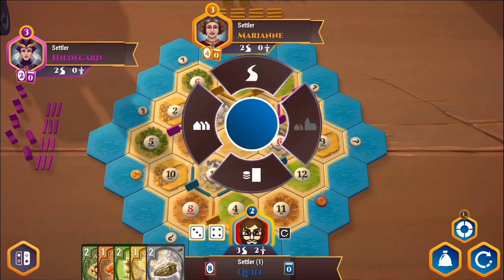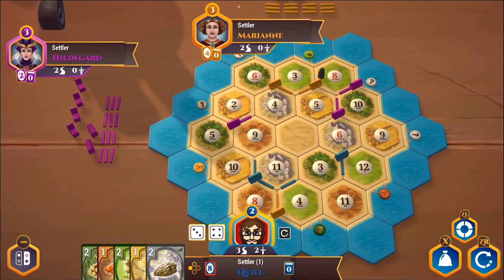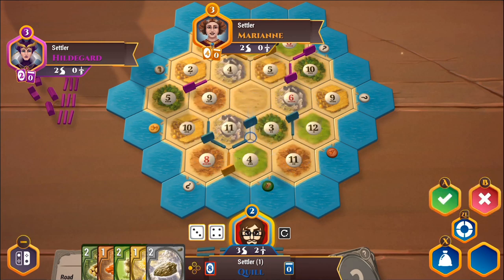I've got quite a few options — I could buy a development card, build a settlement, or build a road. The problem is I can't build a road and a settlement because I don't have another clay. I'd love to build a settlement between the five, nine, ten tile, but I'd have to build a road there first. It might be worth building a settlement between the eleven, three, four tile over here. Settlements are worth a point, so jumping on that opportunity whenever you can is good. Let's build a settlement — it'll give us more production. The only place I can build it is here since settlements can't be adjacent to each other. Finally we're on three points.